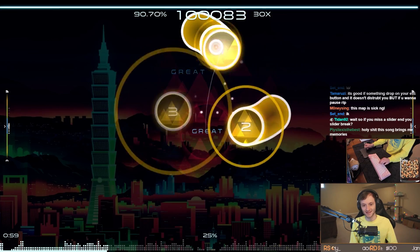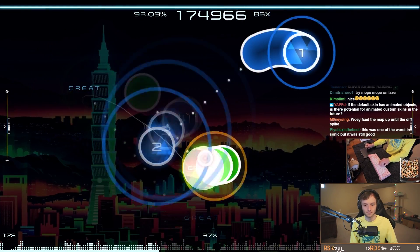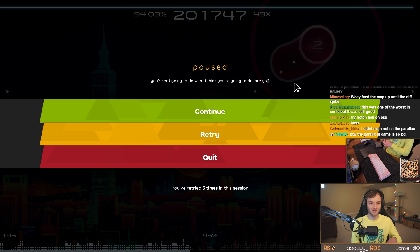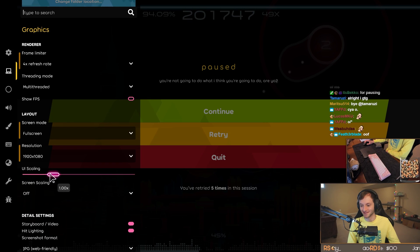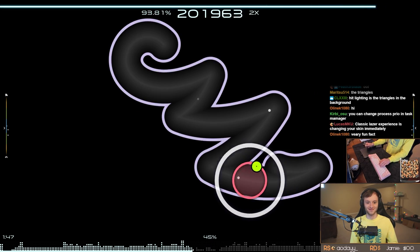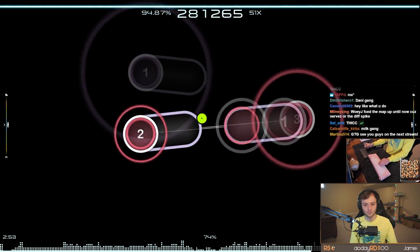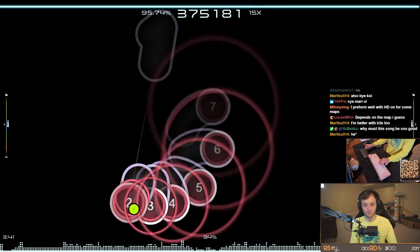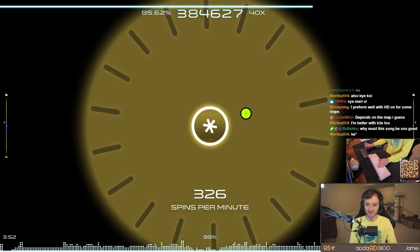Trying to read with that parallax is a fat no. My biggest problem still with the default skin in osu! lazer is that the cursor essentially becomes invisible when you're following a slider, because the cursor is just white. We're halfway through the map — I've had enough of the default laser experience. Let's go UI scaling 0.9, background dim 100%, raise the cursor size, and turn off snaking sliders.